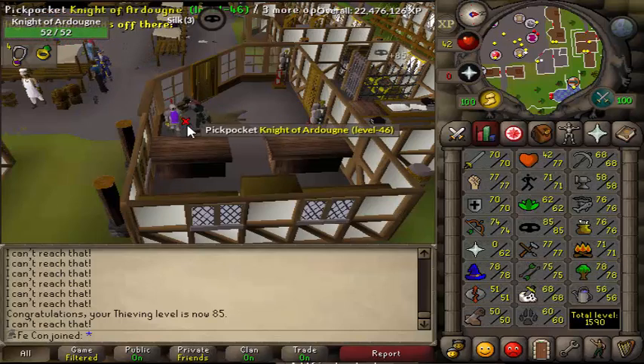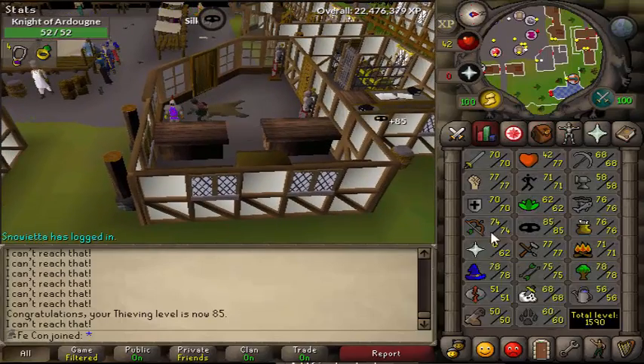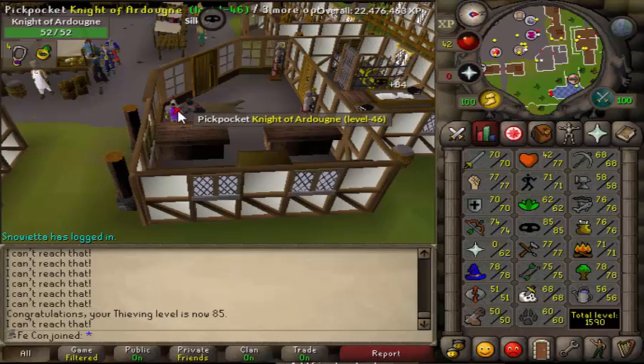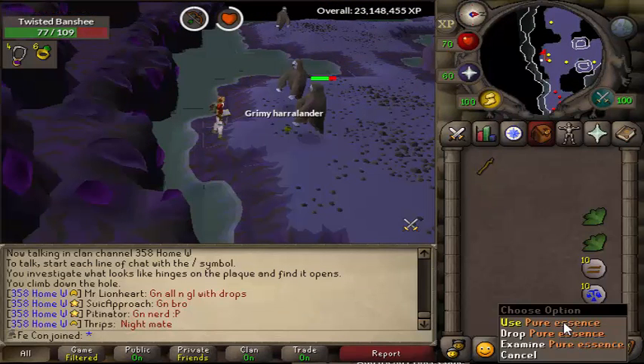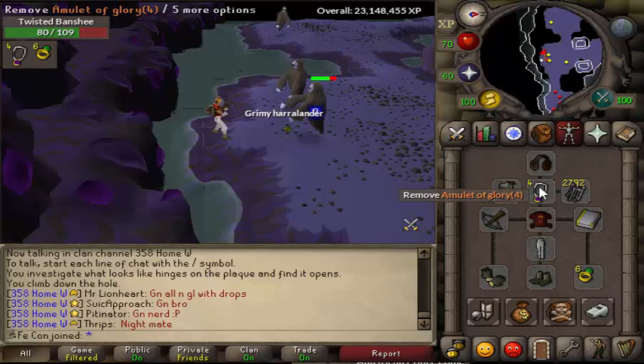We did get 77 crafting and I made another three glories, so we have four total — that's going to help the RC grind, but I need to go get pure essence. I only come down here really to get pure essence, but you kind of have to range them unless you want to mage them, and ain't nobody got time for that.